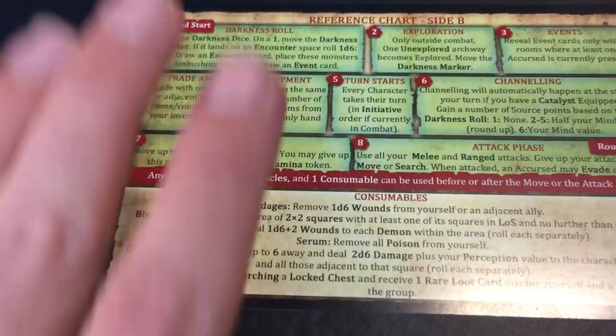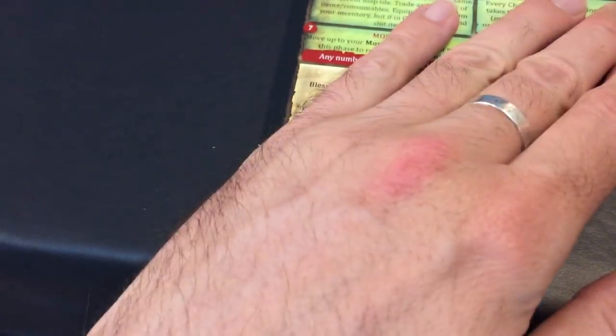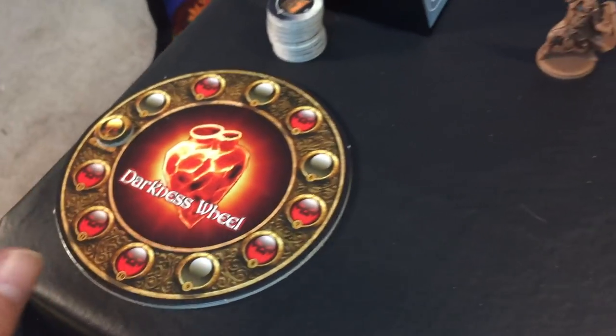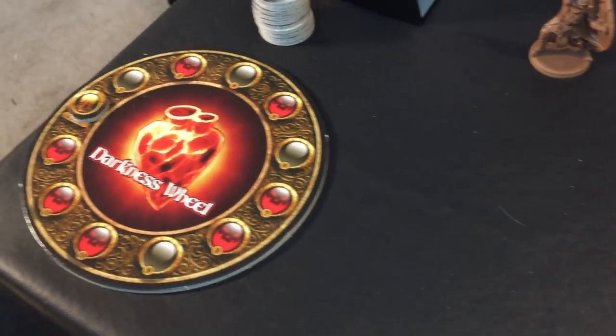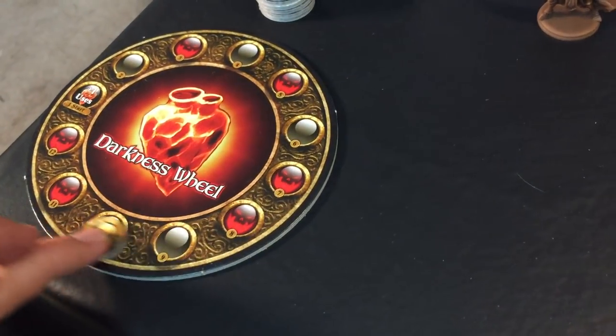Next to this we'll have a round selection card to help keep track of things. Over here we have our darkness wheel — it's not really a timer, but it controls the flow of the game. As things progress, things get more deadly and dangerous.